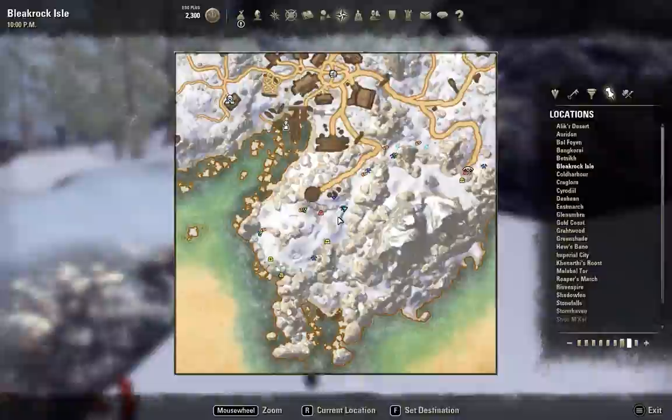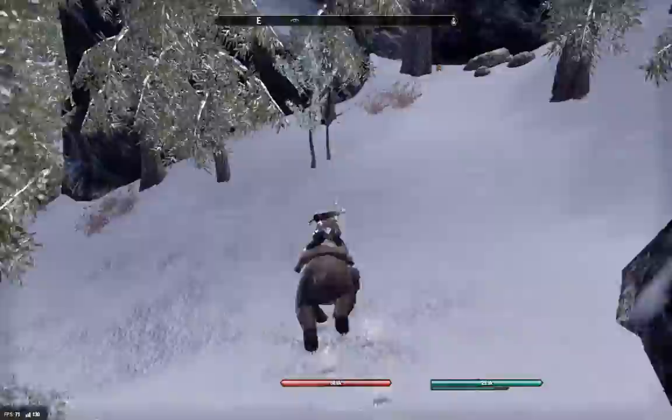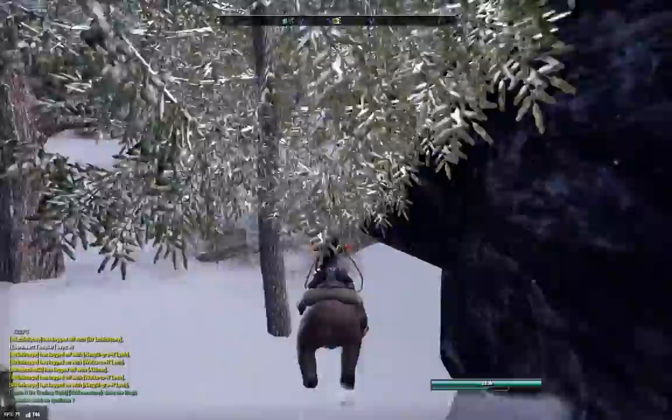Once you've grabbed the four chests in this little area, head back the way you came and keep heading north. Where the road does a bit of a bend, instead of turning to go back into town, go over the bend and hug the rock face on your right. Keep coming along this rock face — the next chest you're going to find is in Deathclaw's Den, just coming up ahead.